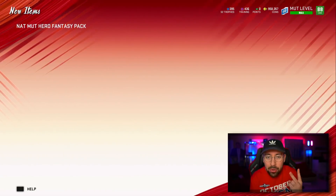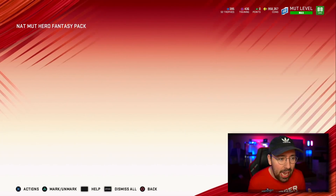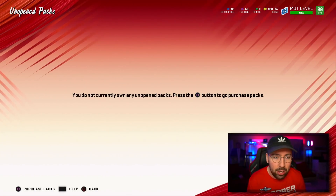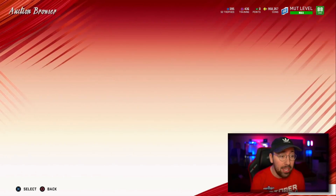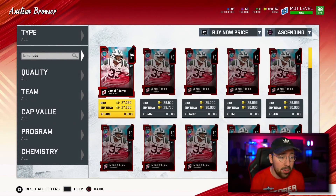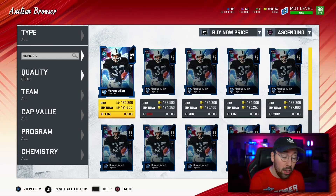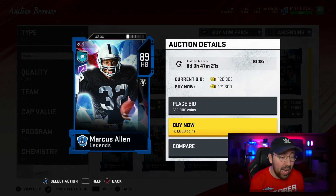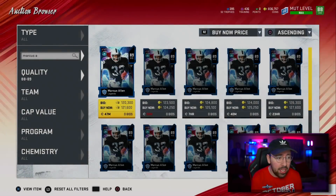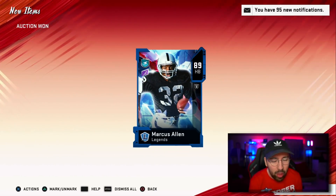We're going to use our 900k to upgrade other players but not quite yet. First, I need to buy a bunch of training because there are a lot of abilities I want to equip. The best value training card right now is Marcus Allen, so we're going to buy him for around 120k and quick-sell the card. That's literally the only way to get training in this game.